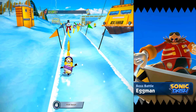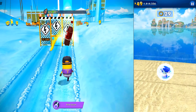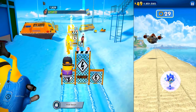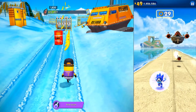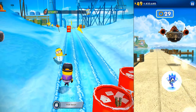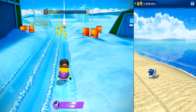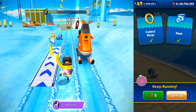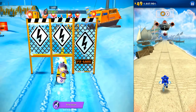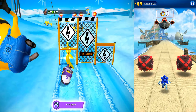On the right side, the boss battle against Eggman is already in action. He is shooting rockets and we should avoid smashing into them. Our Minion completed one challenge at this time — these characters are amazing. Our Sonic fell down, so we have to revive him.